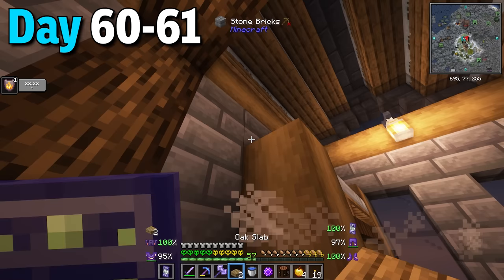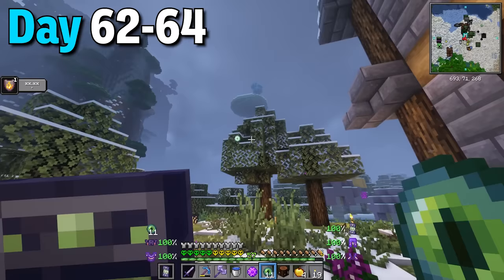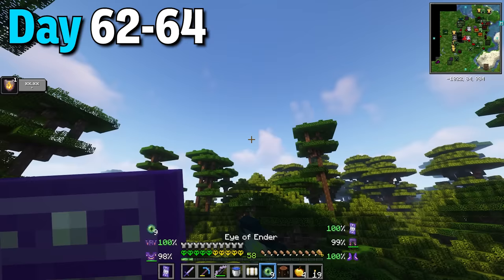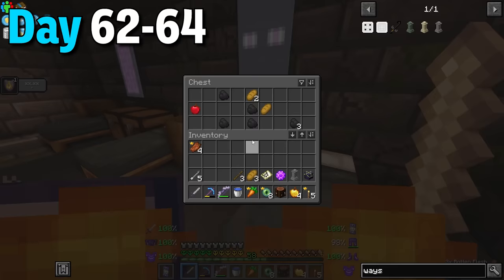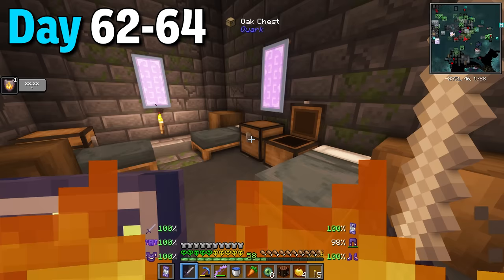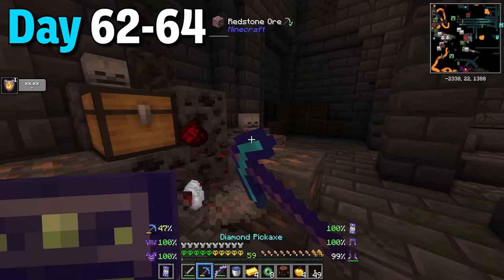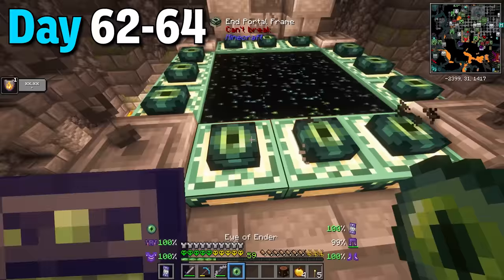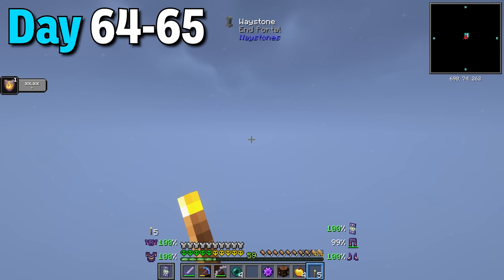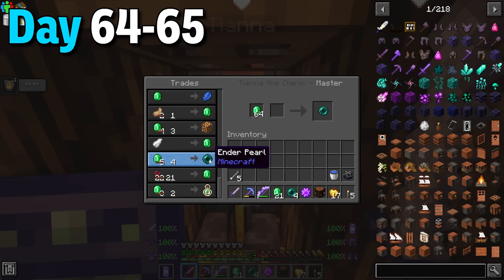Days 62 to 64 I grabbed the waystone and went to find a stronghold, which ended up taking a few days but eventually I found it underwater. I broke in through a staircase and started looting the barracks for everything they had - mostly foods and sticks. I found the treasure room, snatched everything up, and eventually found the portal room. I placed the waystone down and made more eyes of ender to finish the portal. Before jumping in I came right back home to make more golden apples and get some more enderpearls.